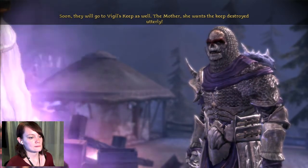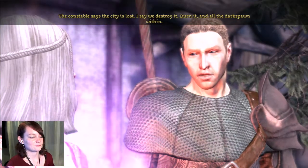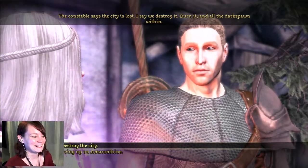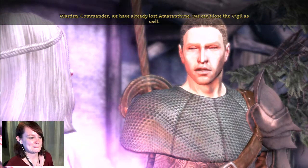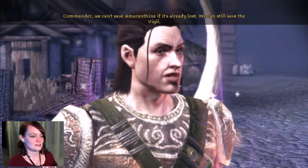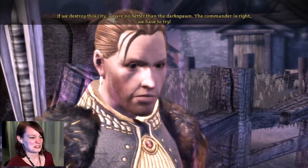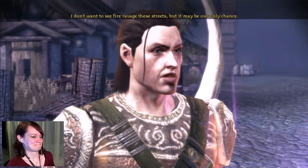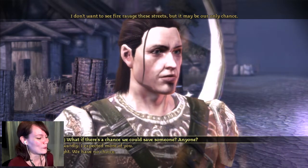The Mother wants the Keep destroyed utterly. The darkspawn has a point — we cannot leave with this other army hot on our heels. The constable says the city is lost — I say we destroy it, burn it, and all the darkspawn within. I'm here to protect these people! Not giving up on Amaranthine, you douche. We can't lose the Vigil as well. I have faith in the fortress I have built — it's amazing. We can't save Amaranthine if it's already lost, we can still save the Vigil. If we destroy this city, we're no better than the darkspawn. The commander is right — we have to try. I don't want to see fire ravage these streets, but it may be our only chance. Am I gonna have to agree with Anders?